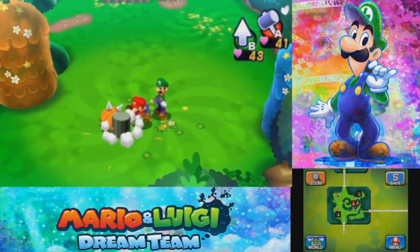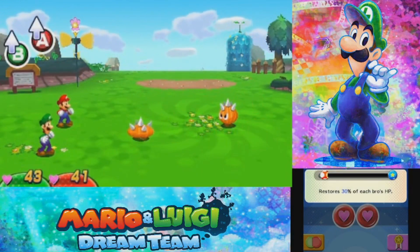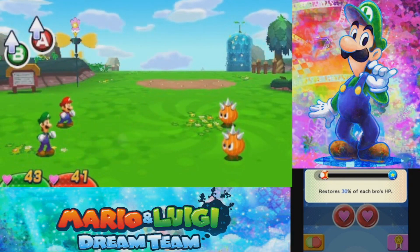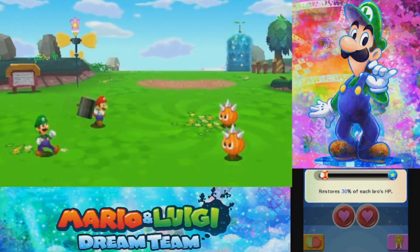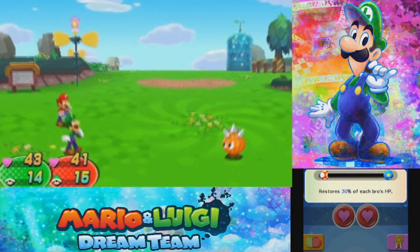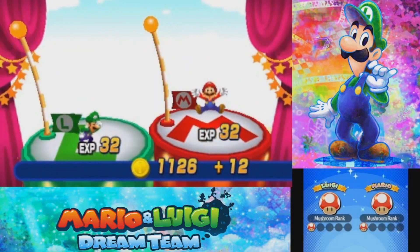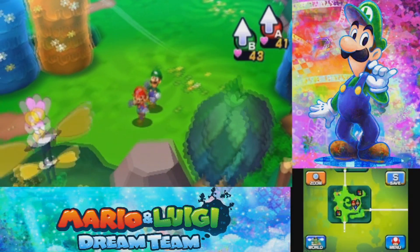We can now get a not-quite-tutorial introduction to these new enemies, which are known as Thwarps. We've already seen from the tutorial battle the attack that they do, so there isn't really anything new about them. It's mostly just that you can counterattack with your hammer, or they'll come at you and you'll have to jump. Pretty simple, pretty easy.